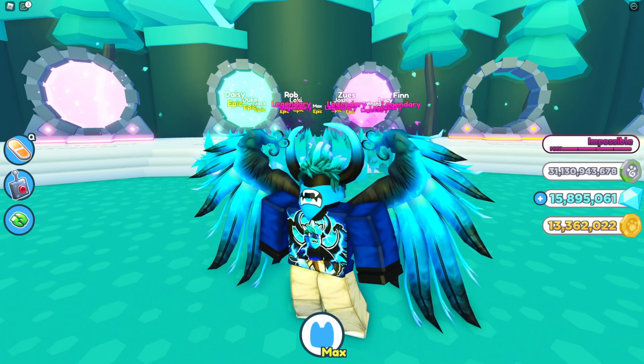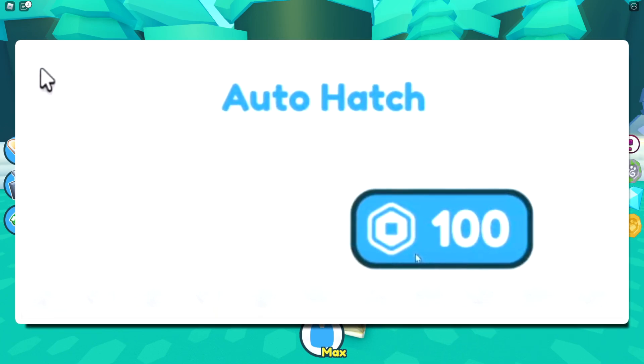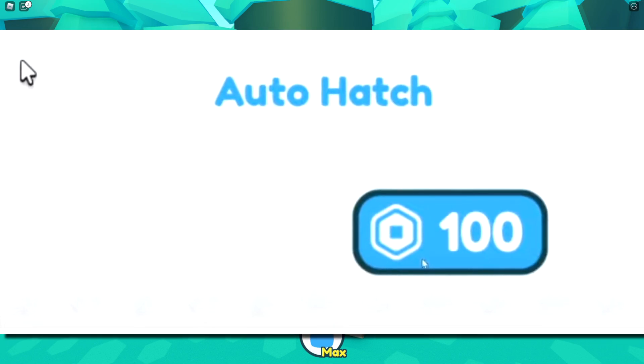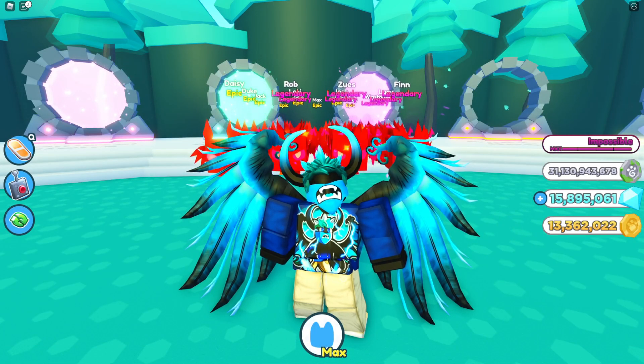As you can see, we do have an auto fetch feature that might be coming in the next update, which is very cool. It does cost 100 Robux, so I'm not sure exactly how it's going to work — whether it'll just instantly open all the eggs you can with your coins or if it's permanent. Either way, it's a pretty cool addition.